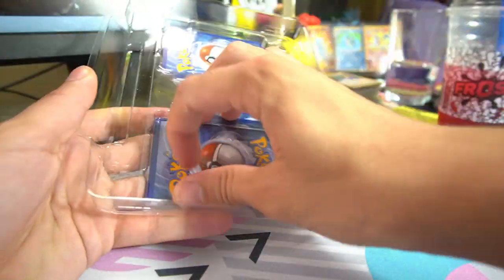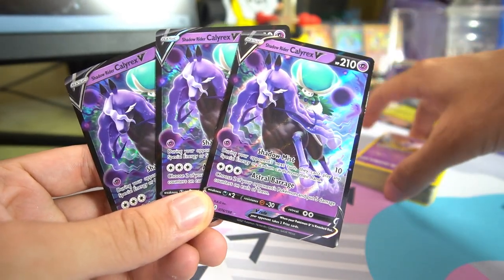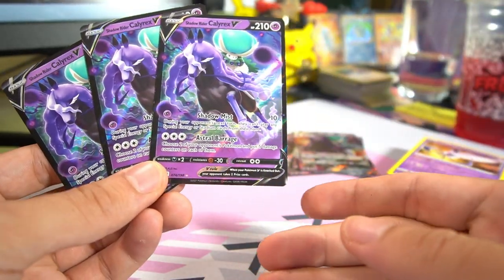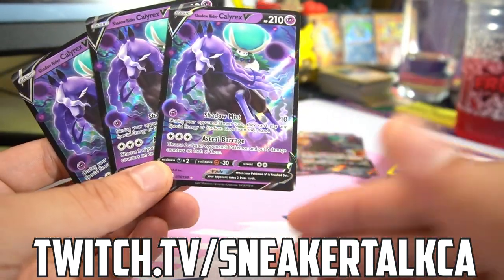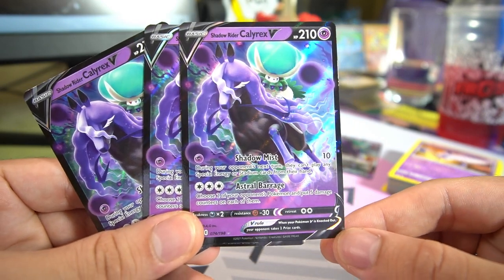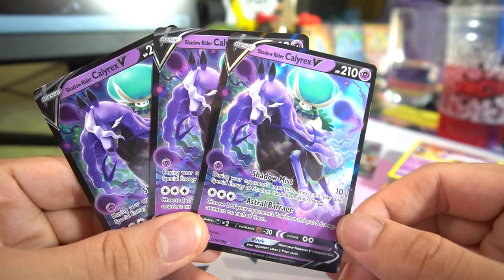Let's pop this open and take a look at these six cards in total. Here is Shadow Rider Calyrex V. We have two attacks. Shadow Mist costs one psychic energy — it does 10 damage and says your opponent cannot play any special energies or stadium cards from their hand during the next turn. That is an amazing, underrated attack against a lot of decks. We're not going to get insanely in depth, but we're going to go over every single card and give you guys a quick bio of it and how it's used in this deck.